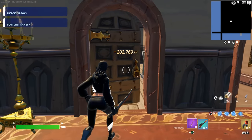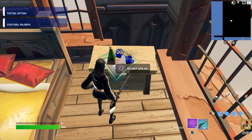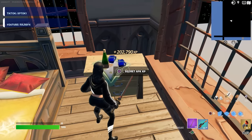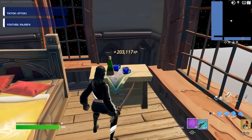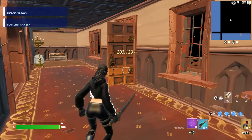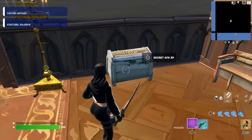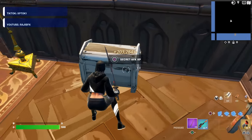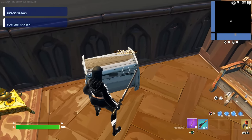Now go through this door right here, walk inside, and right in the corner there's a desk with another button that you guys want to press. Go and press it, and that will give you even more XP. Then go outside of the room, go back to the hallway, and walk all the way over to this side where you will find this cabinet or chest — there's another secret AFK XP button, so just go and press this as well.